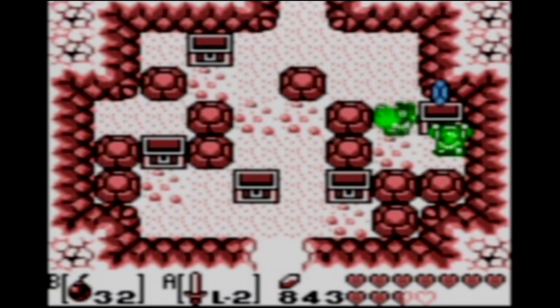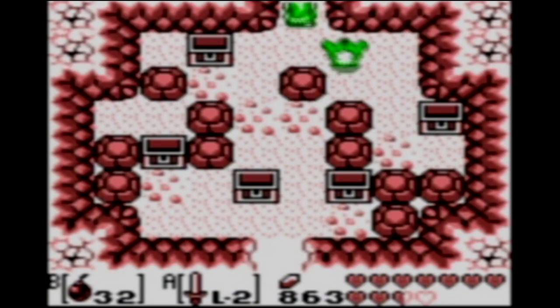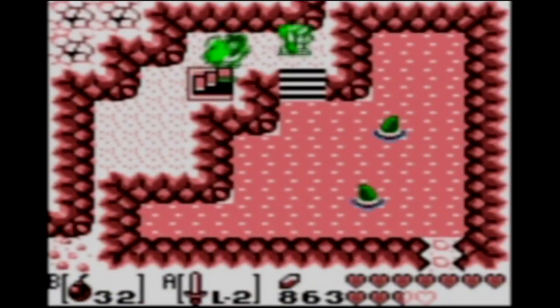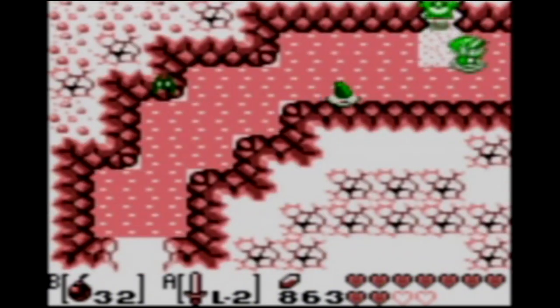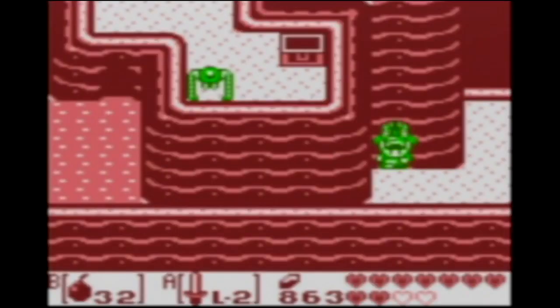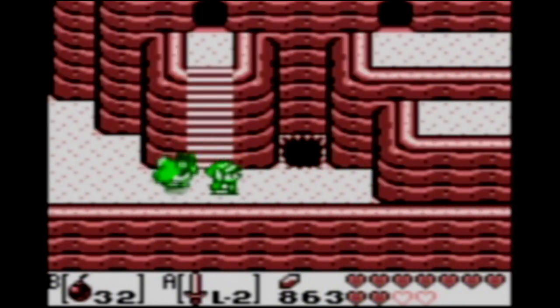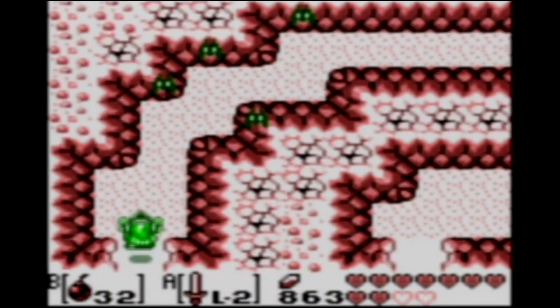Although rupees at this point are kinda pointless. We don't really have a ton left to buy. In fact, there's not really anything left to buy other than to just stock up on supplies like arrows and bombs. We're pretty much set for the end of the game. And we're getting closer and closer to Dungeon 7. A couple more caves to get through.